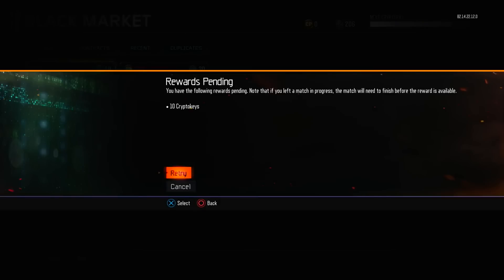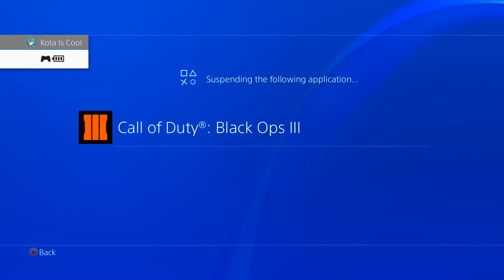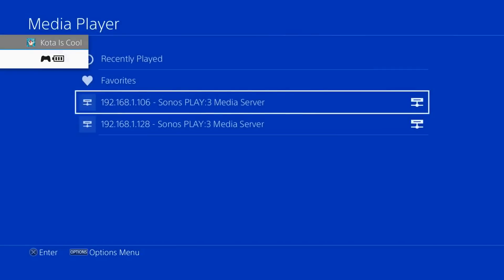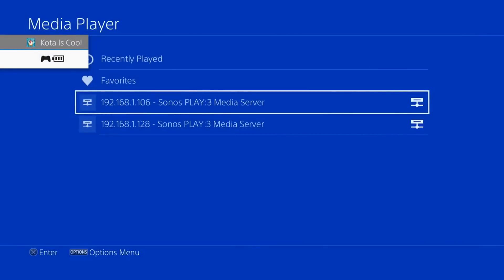You're going to hit retry, and you're going to wait 3 seconds, and then you're going to back out and go to media player. You're then going to wait in media player for about 30 seconds. You can place a timer for 30 seconds if you want, but once those 30 seconds are up, you'll see right here that I back out into Black Ops 3.